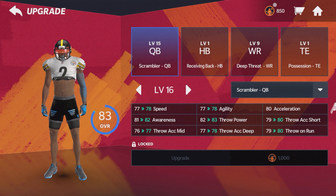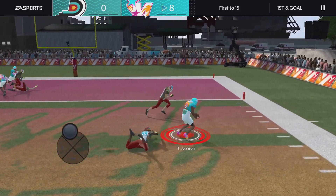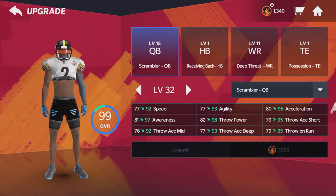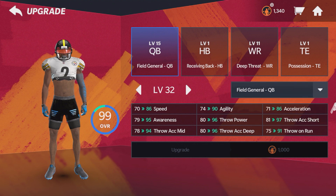Starting off with quarterback, I'm obviously going to go with scrambler. You get that dual threat, they never know what you're going to do, keep the defense off guard. The main reason I picked the scrambler is the footwork and all that — 92 speed compared to a field general who has 86 speed, 93 agility compared to 90 agility, and 95 acceleration compared to 86 acceleration.